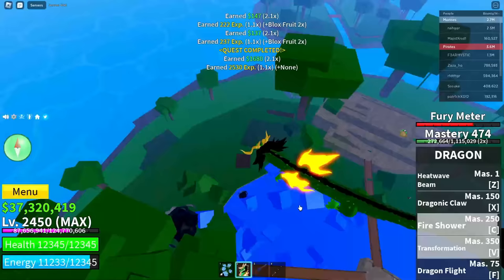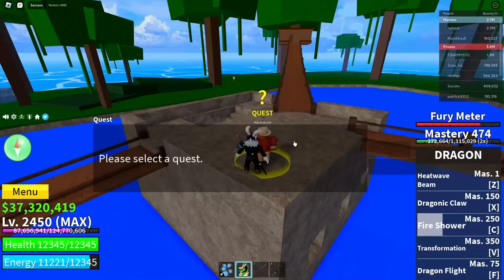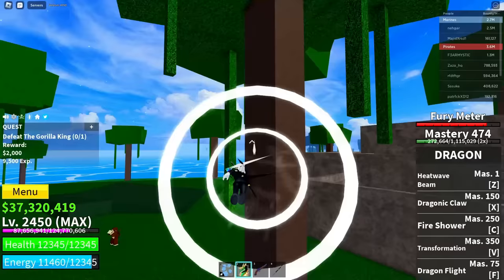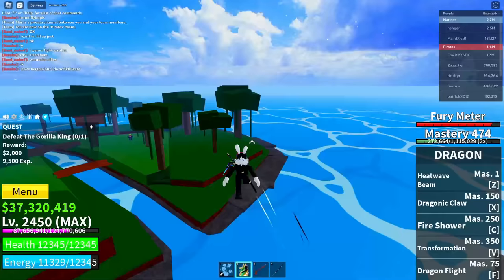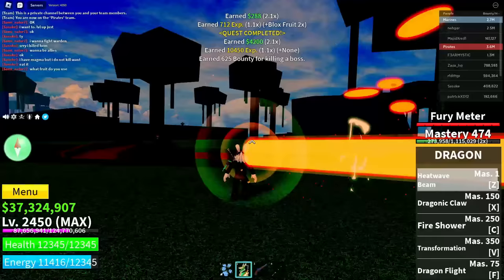Get yourself the Gorilla King quest. You can basically do any quest, but there is a higher chance of this glitch working when you get the Gorilla King for the second quest. Go ahead and go over to the Gorilla King and defeat him. Now after you do that, go ahead and go over to the Fruit Gacha.